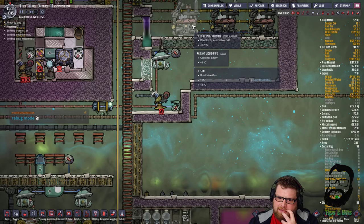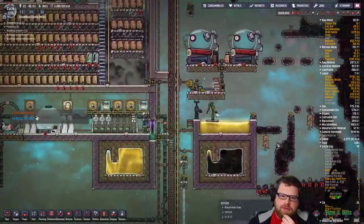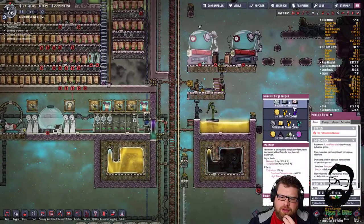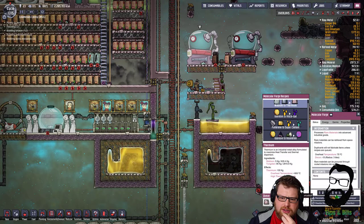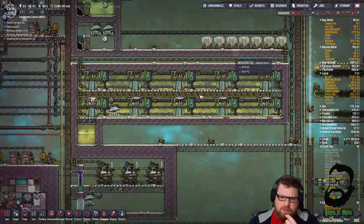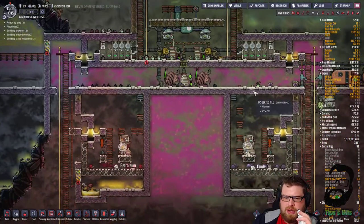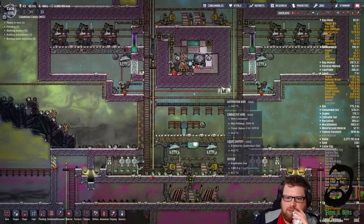What did I build these out of? Fucking gold. What I want to do - let's get a bit more thermium made. I don't think I'm going to make them out of thermium yet, but I'm going to see how this runs and if it gets hot as balls we might need some more thermium. I've got a real problem with tungsten at the minute.